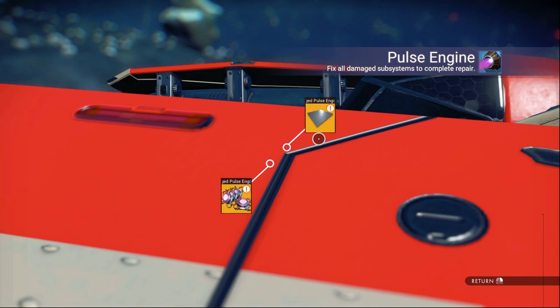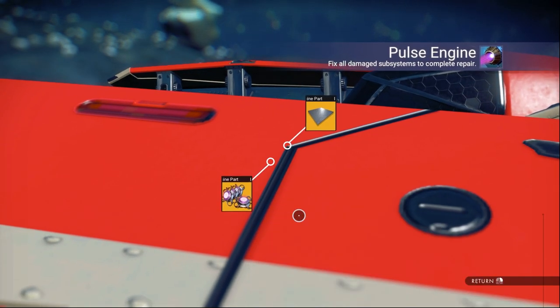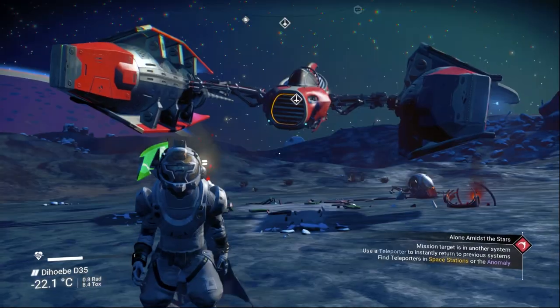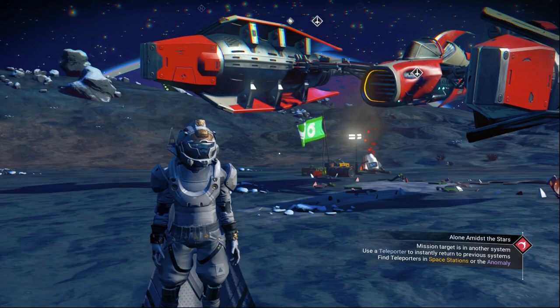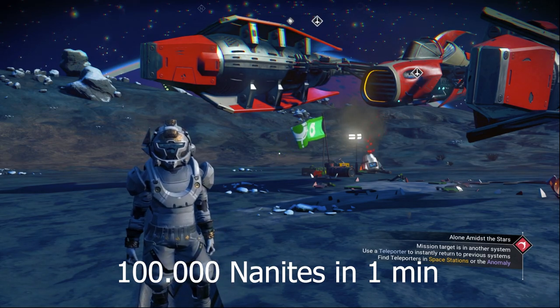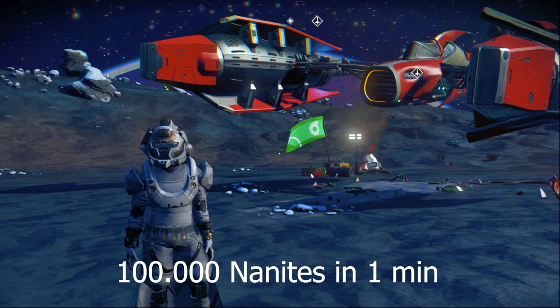As you can see we claimed it, and we can just fix the pulse engine. Now we can use it. I know it's only C class, but you can upgrade it. If you want to get 100,000 nanites in just one minute to upgrade it, there's a video on the screen right now.